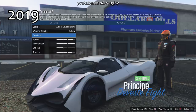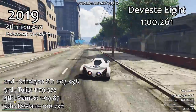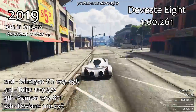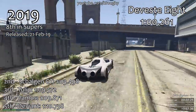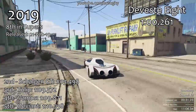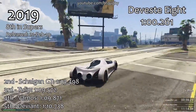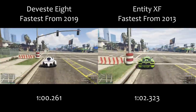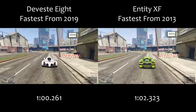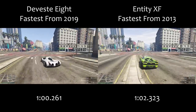In 2019, only six cars have been released so far — we're already into May — and they were all added with the Arena War DLC in December 2018. We haven't actually had any downloadable content update for GTA in 2019 itself. The only car not on this list is the RC Bandito, which would be in sixth place. The Deveste Eight clearly sticks out from a performance standpoint, but the Schlagen GT in second place is the real hero of this list, being the only one without advanced handling flags and being perfectly balanced with a lot of the sports class cars.